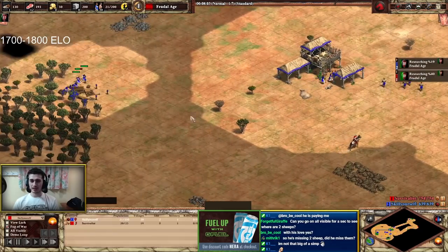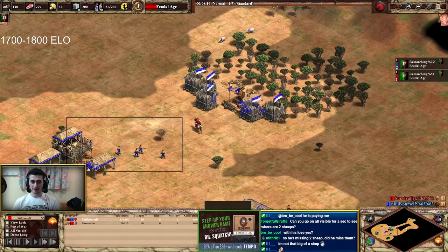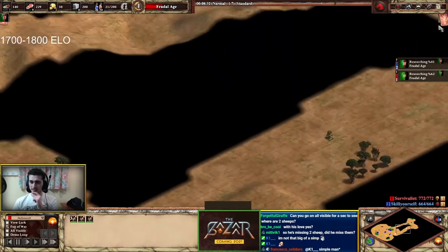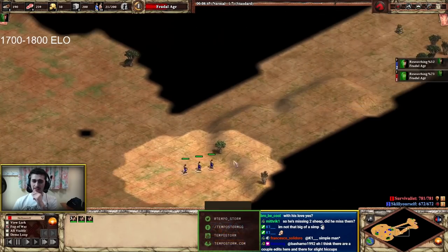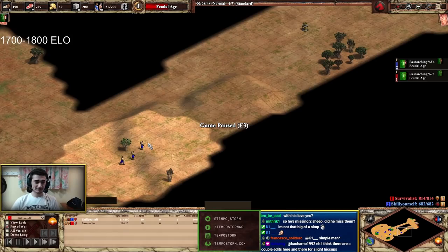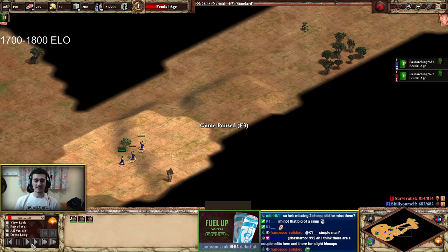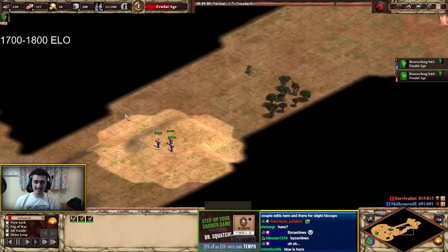Wait — what is happening here? I think he wants to go for a forward. He wants to go forward — this doesn't make sense. Going forward against Byzantine is a really bad idea. If you go forward, scouts lose their value because you're fighting close to your opponent, so skirmishers and spearmen become better units in close feudal combat. Byzantine has the cheapest spear and skirmisher combo in the game, so going forward against Byzantine is not a good idea at all.